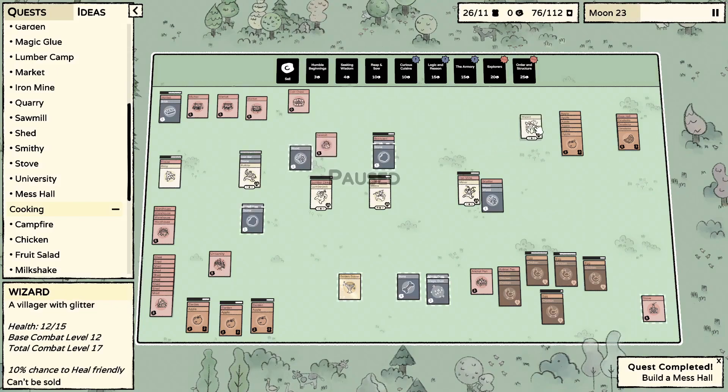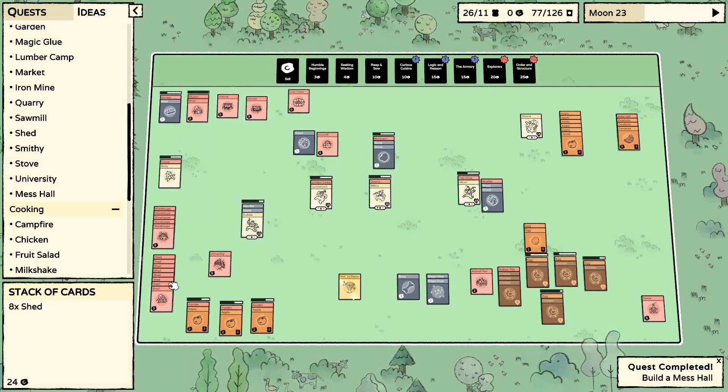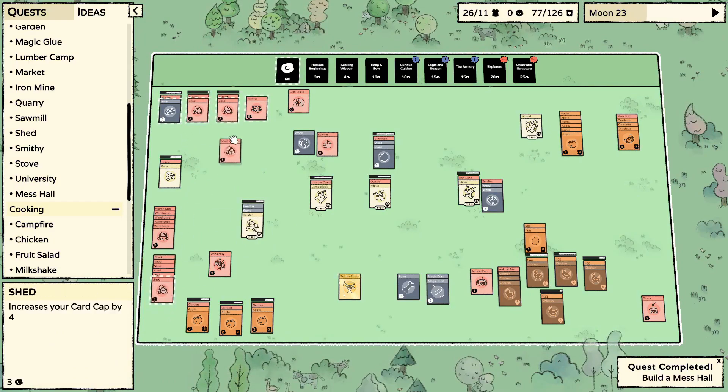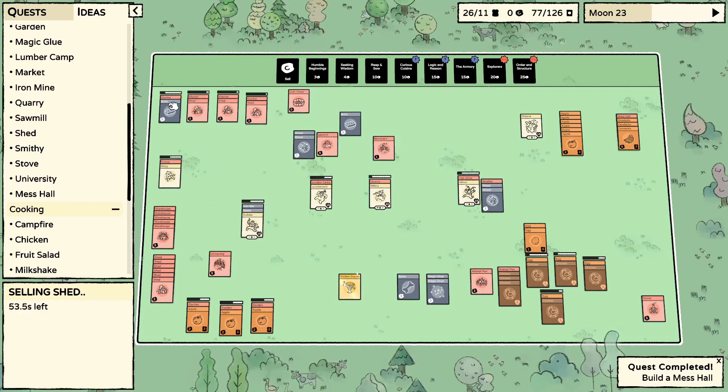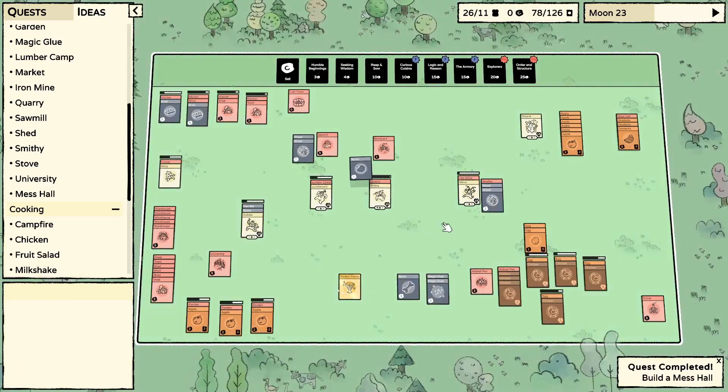I could just leave the sheds but selling them for the marketplace gives us more coinage. I'm going to make just a ton of warehouses — should be good to go.